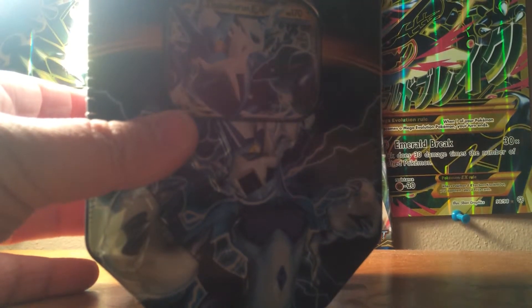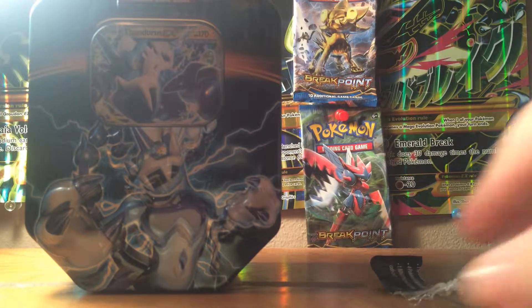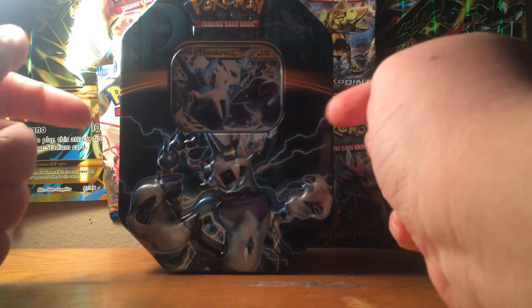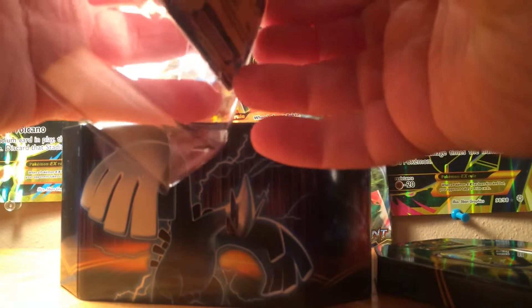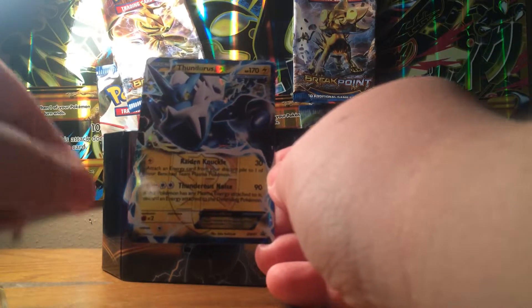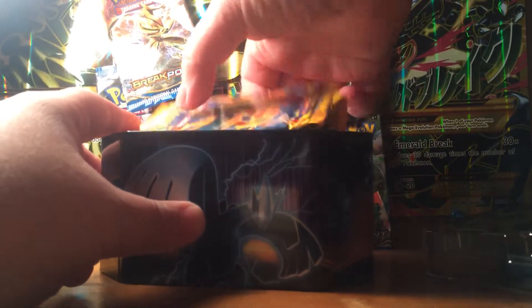I picked a Thundurus EX tin — the one from Plasma Blast, I think. Here is the promo: Thundurus EX. I'm sure you guys know what it does; if not, you can pause the screen and read it. We have a code card and four beautiful packs.